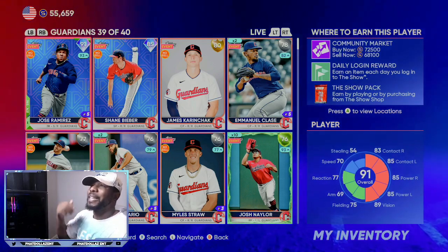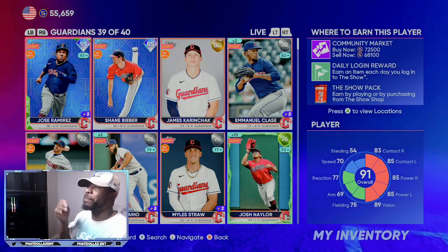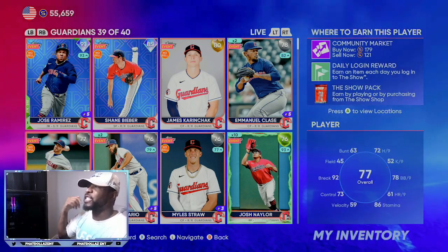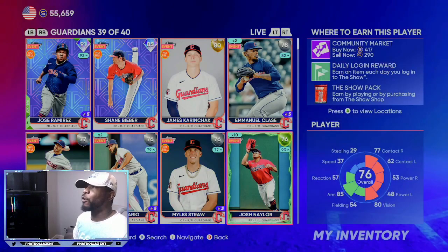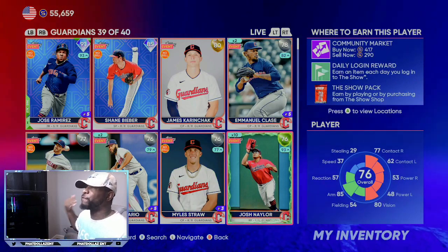There are other cards going to get bumped up — like the 91 overall Jose Ramirez — but those are already super expensive, so we won't go over them in this video. The 76 overall Josh Naylor is probably going to become a gold over the next two roster updates. He had a game-tying grand slam and a three-run home run on May 9th, so he should be on SDS's watch. At 290 stubs, he's more of a long-term investment.